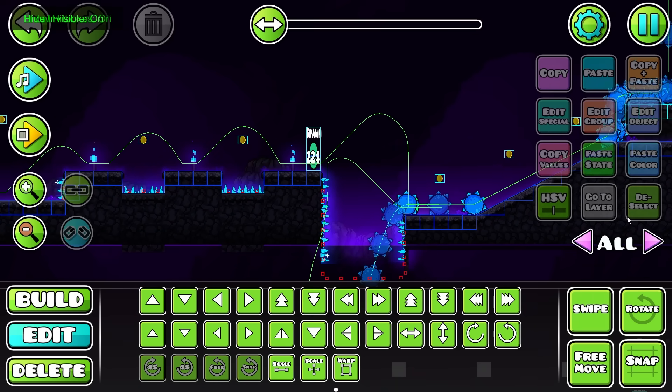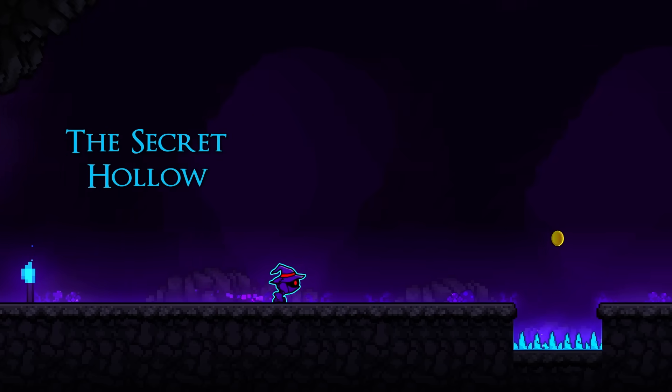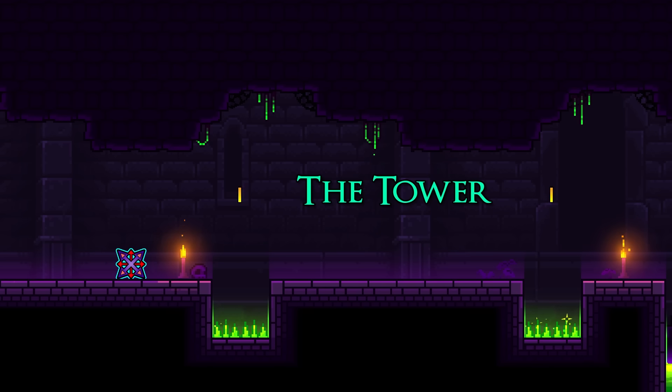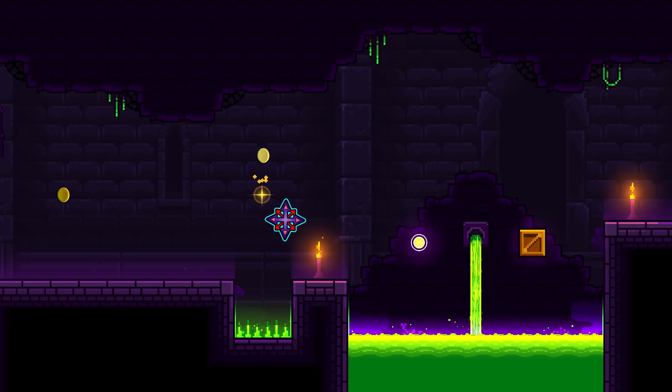You can also enable the hitboxes to know exactly where you can land and what hazards there are. This is just one of many examples I'm going to show you guys today. Let's just start with the tower, the very first platformer level, which is honestly a pretty cool level.